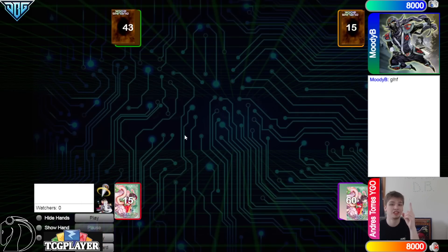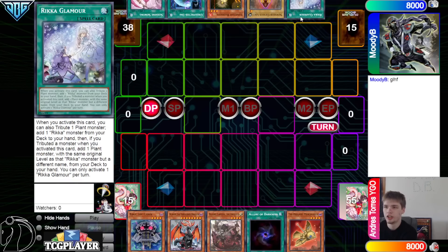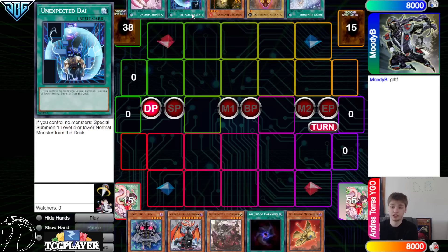Hopping right in, we're going to see Andreas Torres win the rock paper scissors shoot and decides to go first. 60 versus 43. We have Edge-Em, Chain Shrouded Dragon, Cartasia, Allure, and Mercarior. Then they have Rika, Glamour, Loki, Lone Fire, Unexpected Dai, and Sowing. So we have Rika going up against Branded.